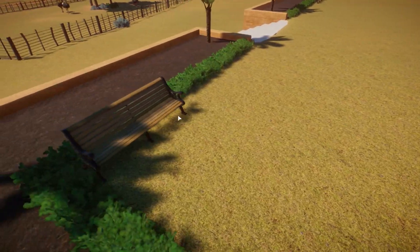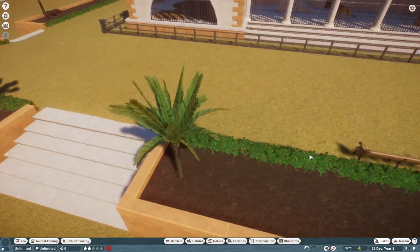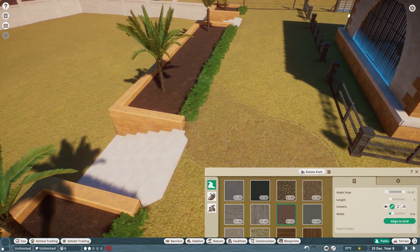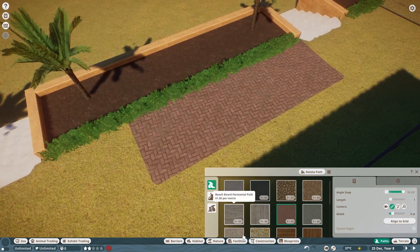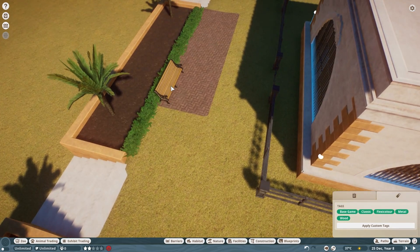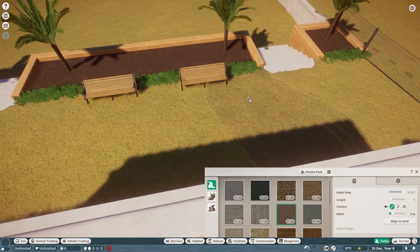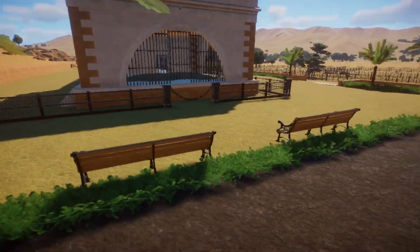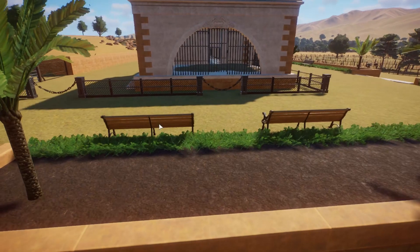I put some benches down by the lion enclosure. A neat trick if you don't know: to place benches without a path, put the path down first — select the grid so the paths are nice and square — then grab a bench, align it up nicely, and then delete the paths. The benches stay! That works for picnic tables and bins as well. So if you just care about decorating and not paths, you can place benches anywhere like that.